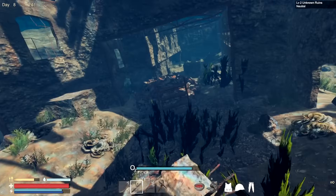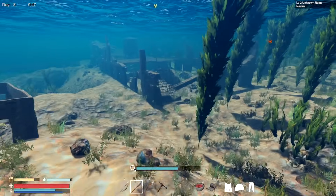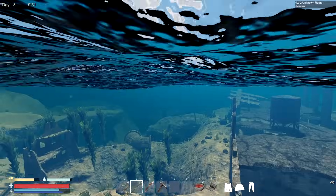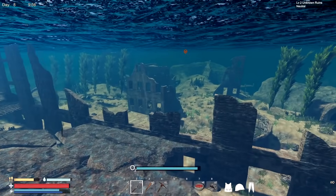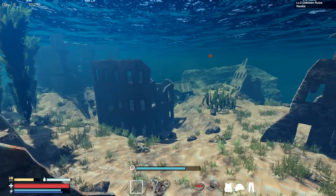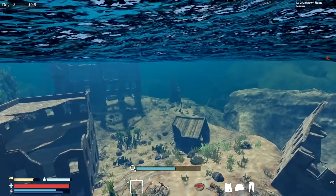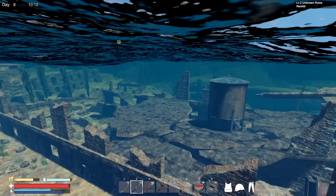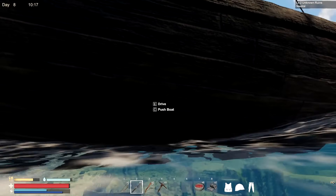We might get lucky and find some extra stuff in here that we actually need - maybe a blueprint. We gotta keep our eyes out, it could be easy to miss. Did I hit this place already? I think I hit this one up. Unknown ruins - okay, maybe we'll go that way. I didn't find any blueprints here. I have my fins on me, okay. Let's swim around - yeah, this is all clear. I don't know if we found the blueprint here - I'll probably come off camera and double check.